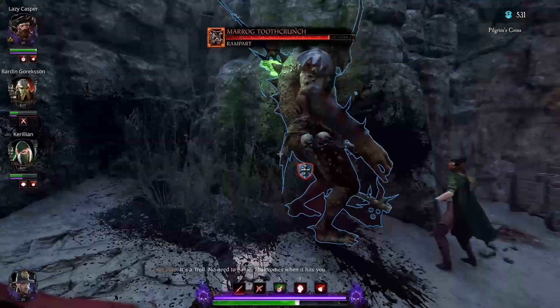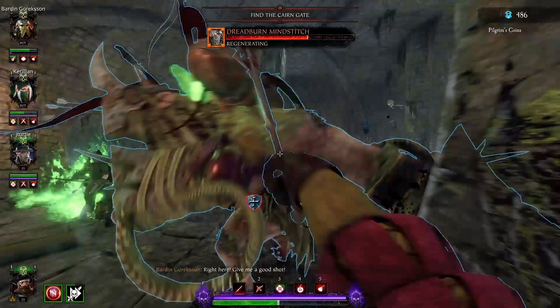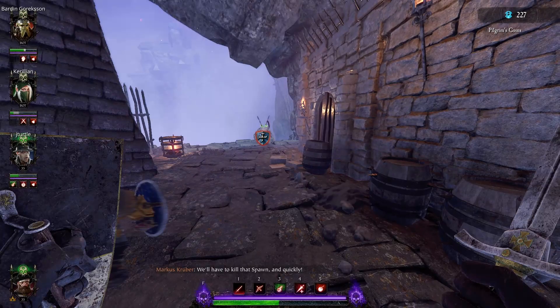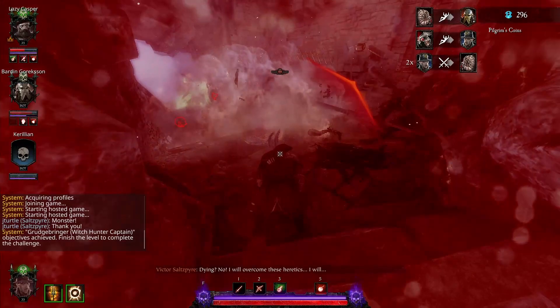A Grudge Mark monster can have between 0 to 3 attributes, depending on what difficulty you're playing and how far into the run you are. Every Grudge Mark monster is tougher than its regular counterpart, and it can have a cool name like Dread Burn Mind Stitch. Some of the attributes are more mundane, like Jared Burn's regenerating attribute that lets him heal up over time. Others are a lot more interesting, like Illusionist, which lets the monster create 3 shadow clones of itself every 30 seconds. Individually they're pretty weak, but together they make quite the nightmare.